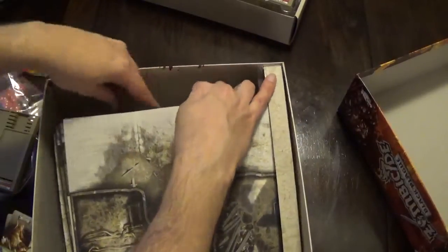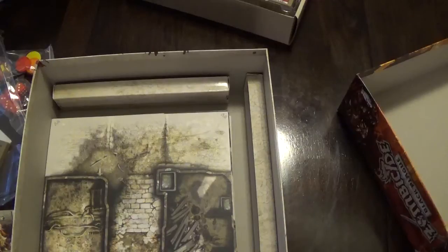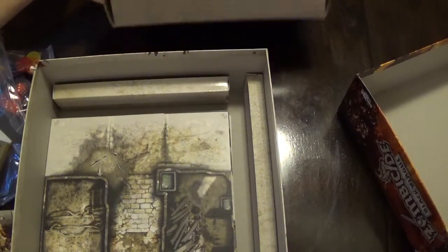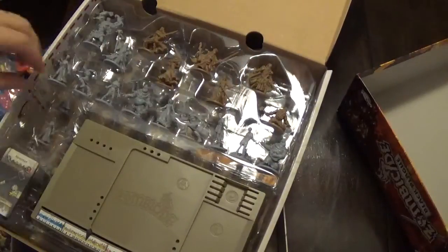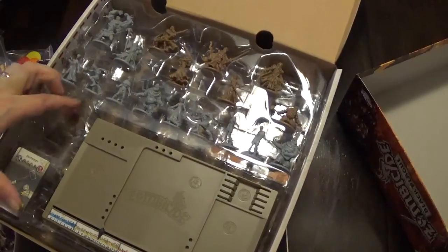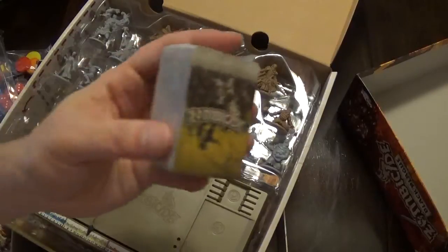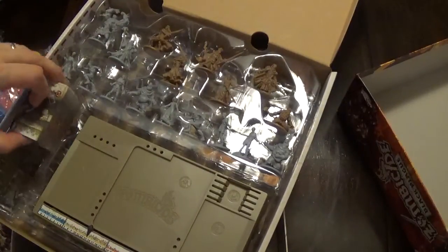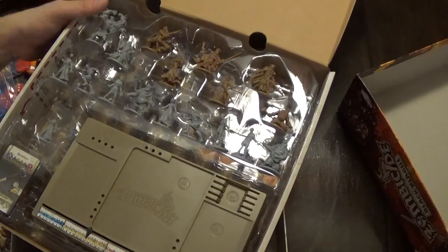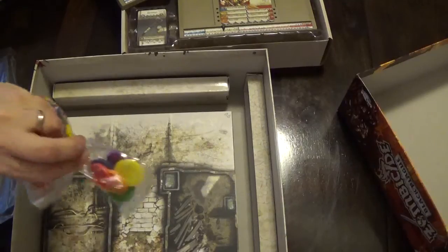That's going to be it for the box — I don't see anything else in here, as if that wasn't already enough goodies. You've got all these miniatures, the character boards, the cards. They give you two slots for the little cards, so you can easily store them or have expansion ones — because there are essentially two decks: one that spawns zombies and one that's items you can find during the game. It's nice that they give you two separate spaces for those cards. And then you've got all these great map tiles, the character cards, the dice, and the counters and bases.